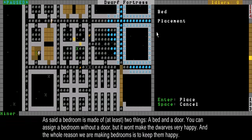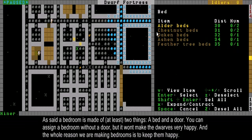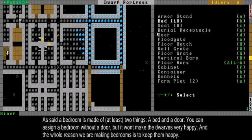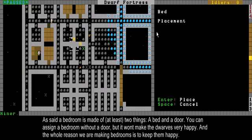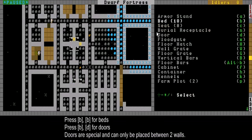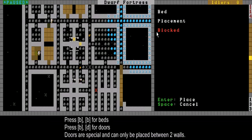First, build a bed in a room. Since I want bedrooms for all of them, I'm going to build a lot of beds. Let's make a few small ones over here to show how those work. I'm out of beds — well, that's fine.